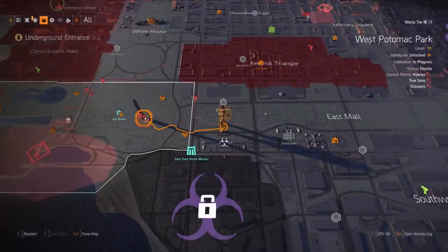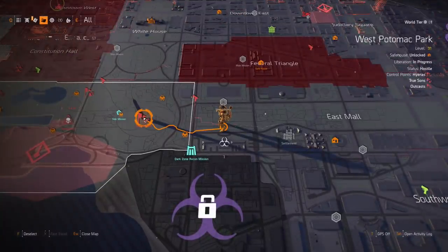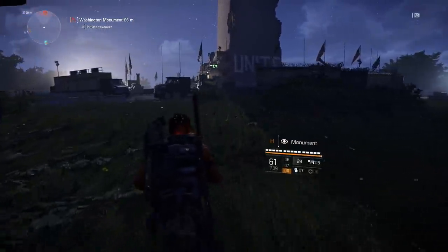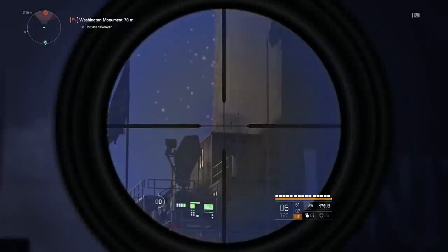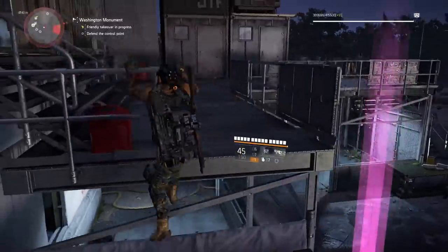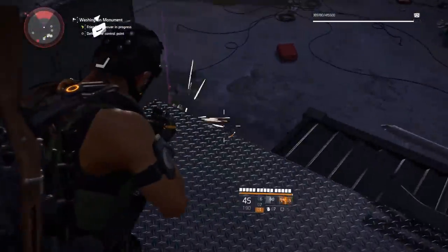Let's get into how to get both masks. Head over to the Washington Monument — there is a checkpoint there, so if you have it unlocked you can fast travel there. Most likely you probably won't have it unlocked, so you need to go there and recapture it. When you first walk up on the monument you might actually spot the hunter, but even if you spot him here there's no way you can kill him at this moment.